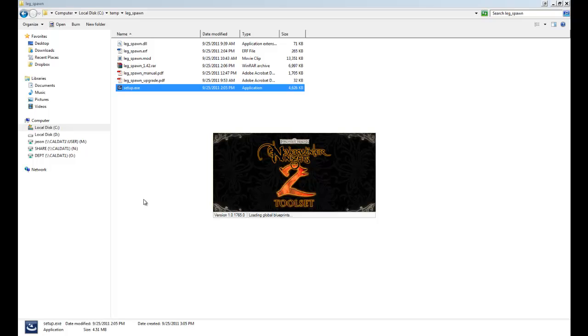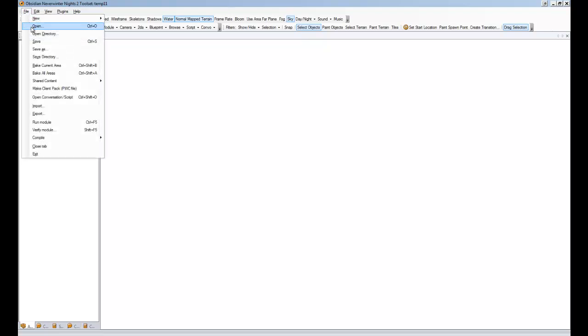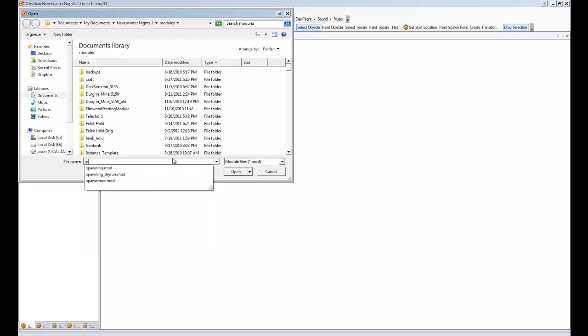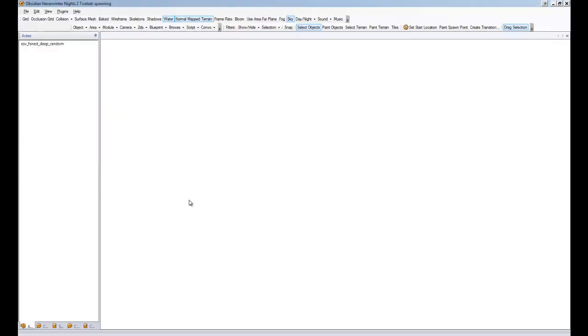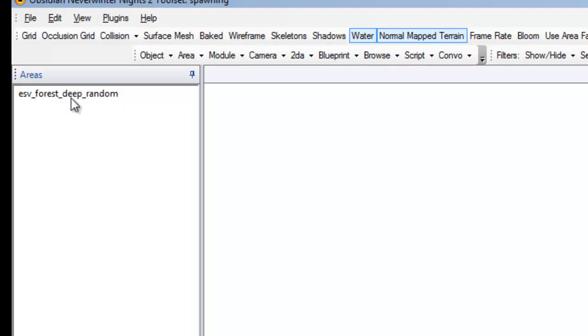Now that our Spawn plugin is installed, we'll wait for our toolset to load up. Same as what I did in the crafting plugin, I did pre-set up a module because I get tired looking at the little green fields. So I've created this little empty module with a little area. I found it on the vault — it was created by Camel or Kamal, I'm not sure if I'm pronouncing the name correctly. He's created many areas for random encounters and I've selected this forest deep one for this demonstration. He's done some fantastic work, so definitely check out his work.